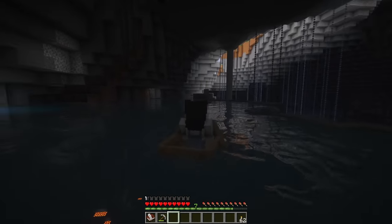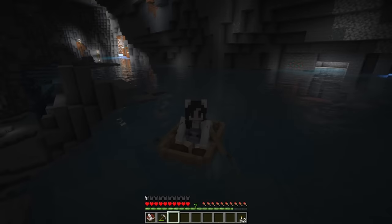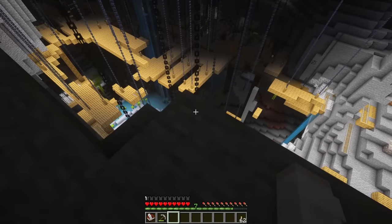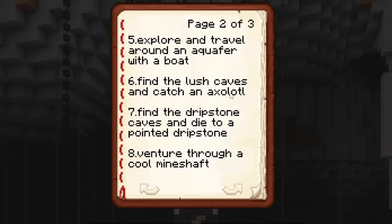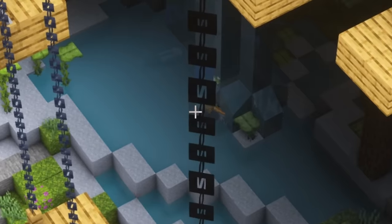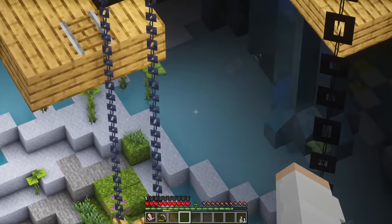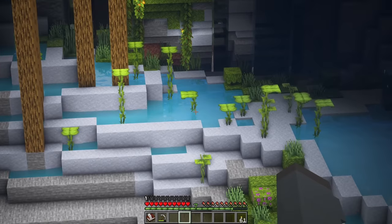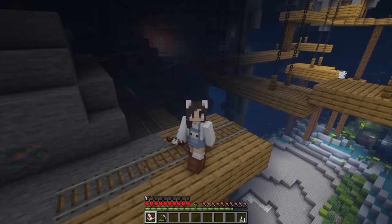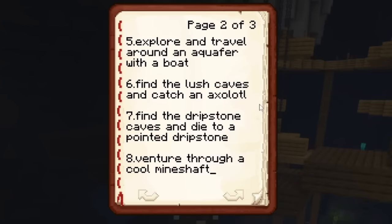Is this a waterfall? There's chains — wait, I'm overwhelmed, let's get out of the boat. This is insane and there's moss down there. Finding a lush cave and catching an axolotl is also on my list. Did you see all those axolotls down there? They have like their own little pond. We are sailing over the edge — that is the most beautiful thing I have ever seen. Let's try to follow my list: we just sailed around an aquifer, so next is to find the lush caves and catch an axolotl.